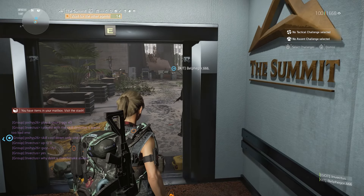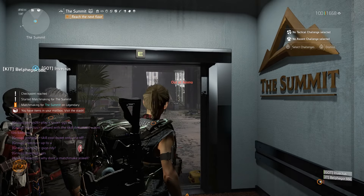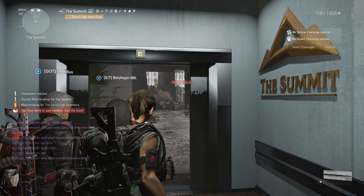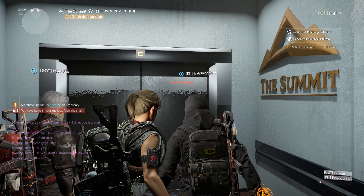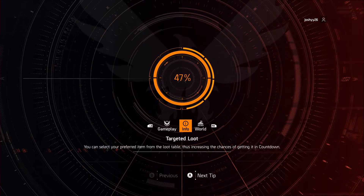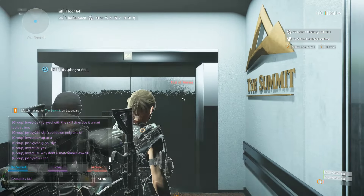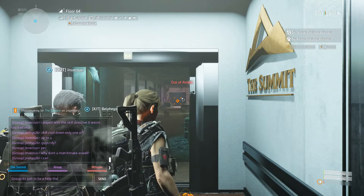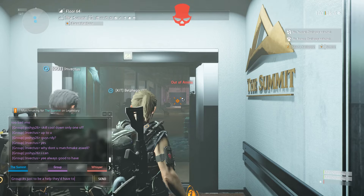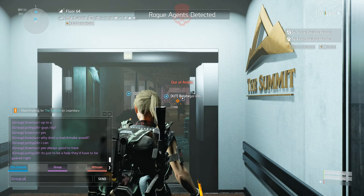Hello there YouTube family, Life's the Game back again with yet another exciting video — it's gonna be a very quick one. I'm just running some legendary summit with nine directives on with two random agents. I'm not sure if you can see it right now, but one of the agents in my group is Invictus, who I believe is between shade 90 and 100, and Bell Fig, who was just another random agent joining me.